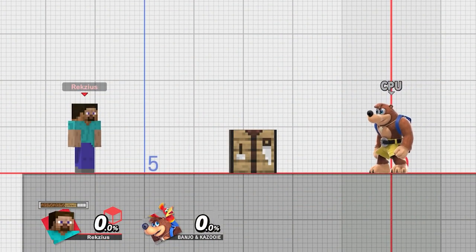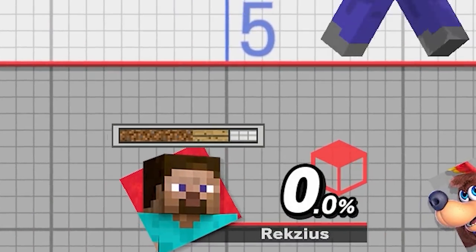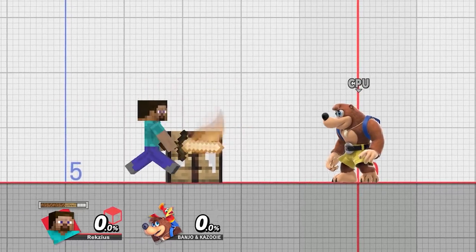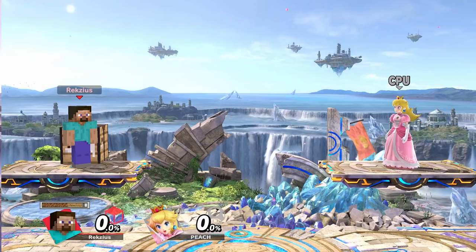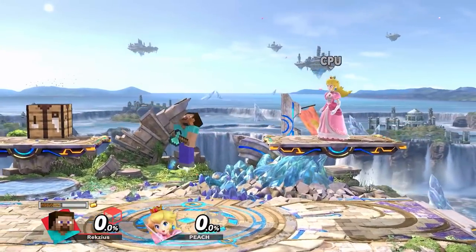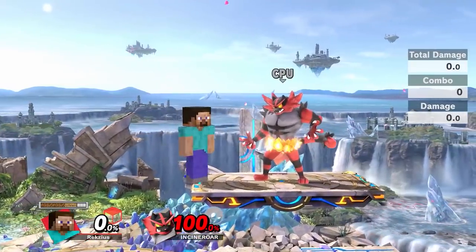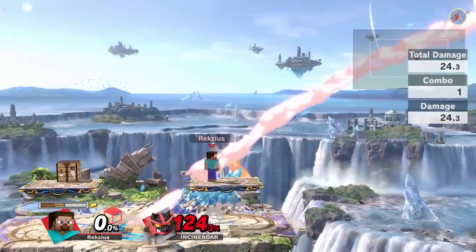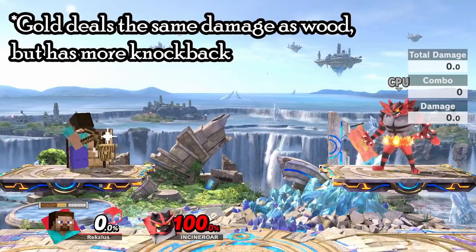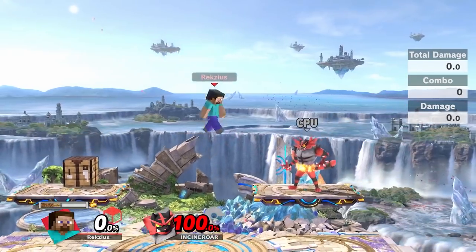Steve has a meter filled up with various resources, which you can get by mining the ground. With these resources, you can craft variations of the tools Steve uses. You start out with wood and can craft stone, iron, gold, and diamond versions of the tools if you have the resources. Once you craft any tool with a given resource, all other tools also turn into that version — you don't have to craft them all individually. Depending on what material they're made of, his attacks have differing damage and frame data. Diamond is strongest, followed by iron, then stone, with wood and gold tied for the weakest. However, gold comes out a few frames faster and has less lag generally speaking. This applies to all moves that use the tools, but keep in mind there will be variance depending on which one you use.